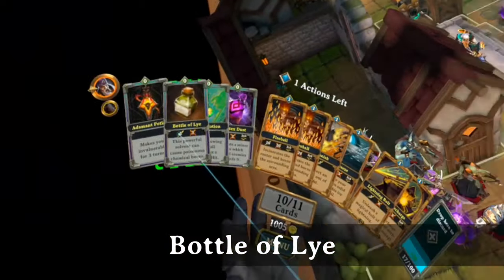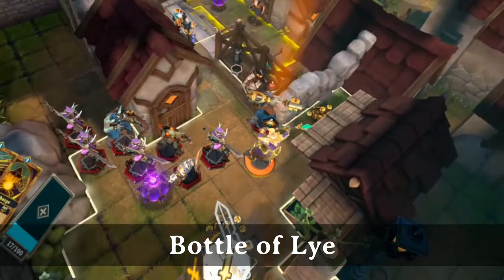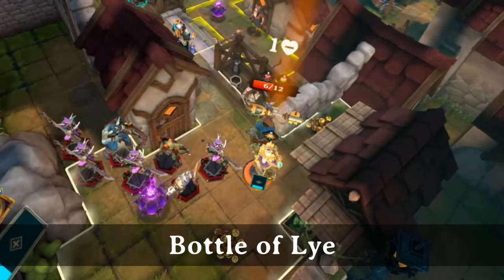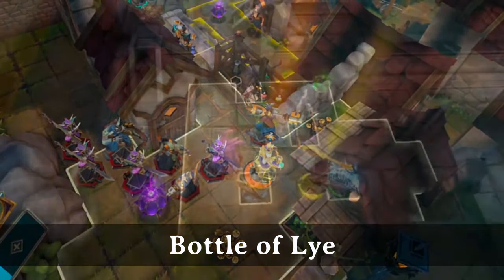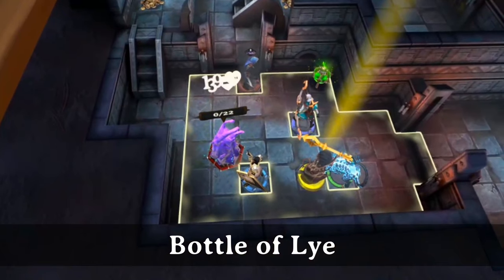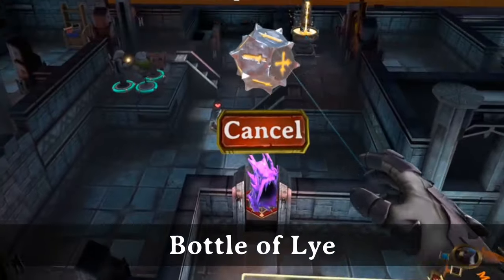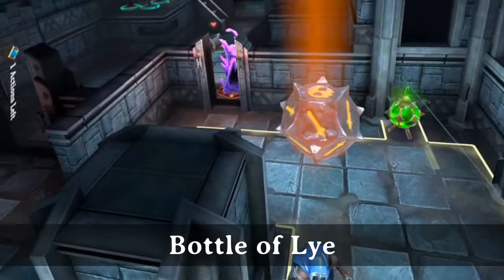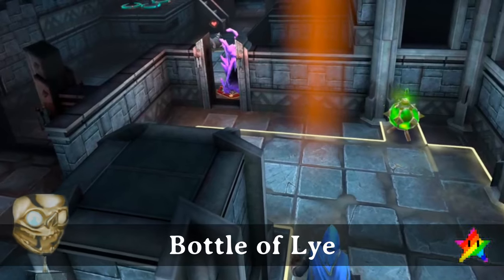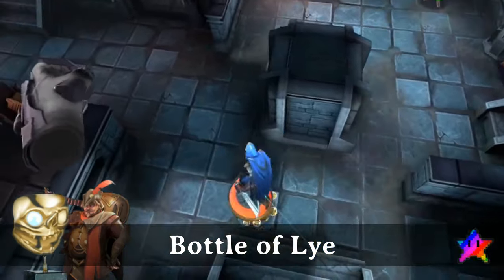Bottle of Lye can target party members and enemies alike in line of sight up to 10 spaces away. It takes no action points to use. The bottle does 1 damage on a hit or 3 on a crit, plus the target is poisoned for 3 turns. The most impressive aspect of this card is the ability to annihilate slimes with a single hit, bringing giant slimes and slimelings alike to 0 hit points. And it's heartbreaking when you miss. The BAFTA goes to the Bard for a 0 AP way to get more involved with the fight.